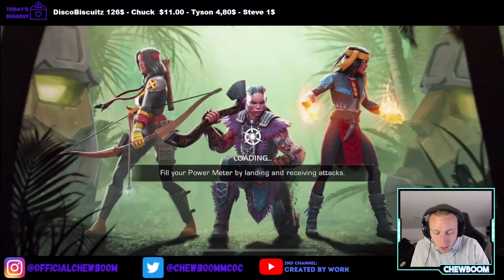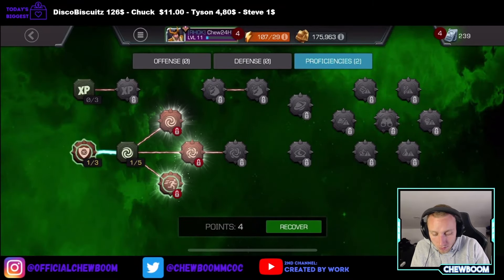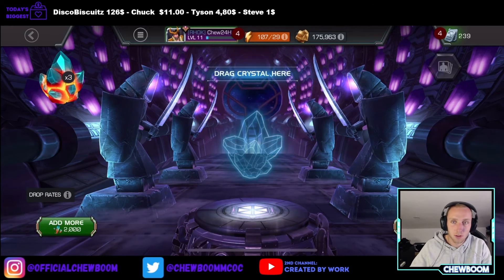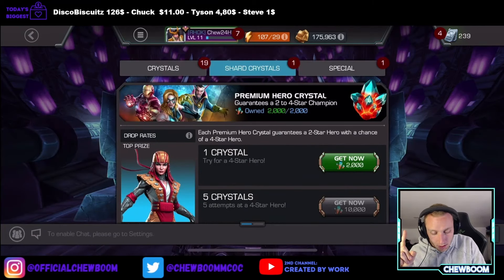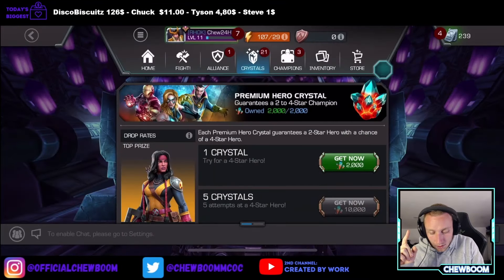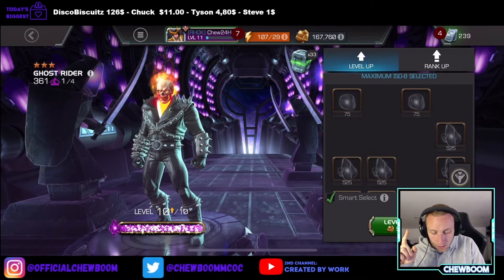5 mastery points — actually really nice. I think we're just going to get on with doing this, and eventually I do want to unlock Dexterity. We gotta first get some units because the shards in the Summoner Sigil store can be traded for 2 premium crystals. Let's pop 3. 3-star Ghost Rider! It is another mystic champion, but we are definitely using Ghost Rider. Let me quickly rank him up — level 10 Ghost Rider.